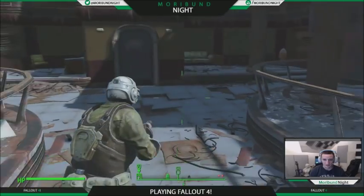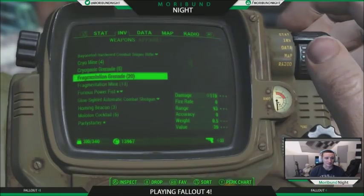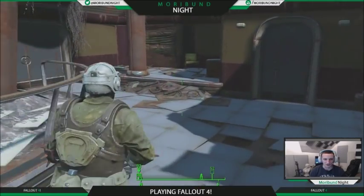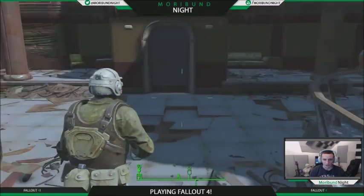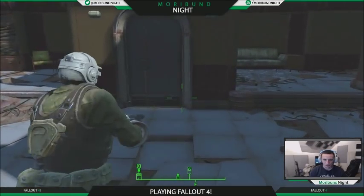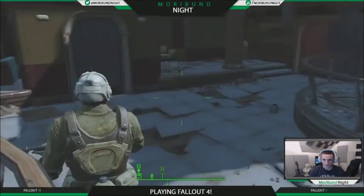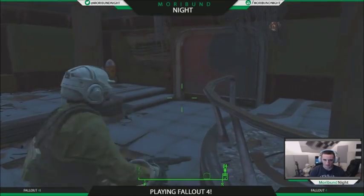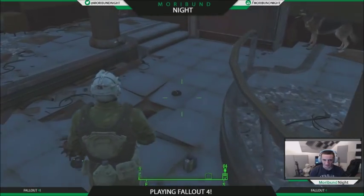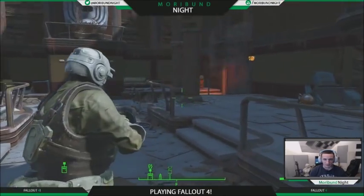While we're here I'm going to use a bottle cap mine first - throw that out there because it's going to be coming through that door. Then I'm going to go down to fragmentation mines and just litter them here: one, two, three, four.